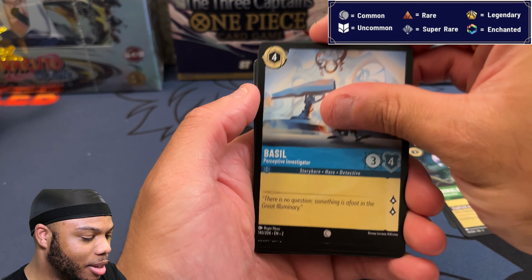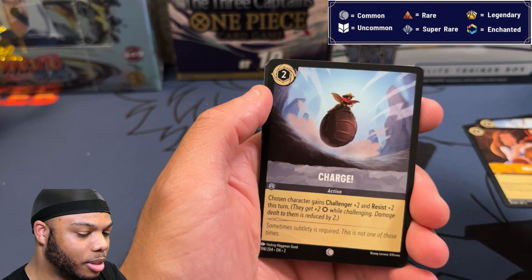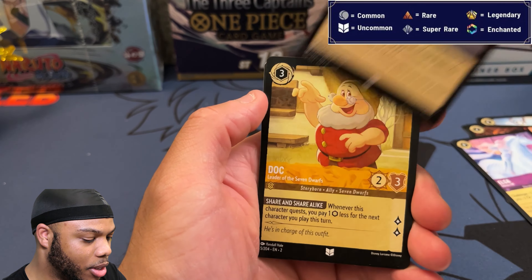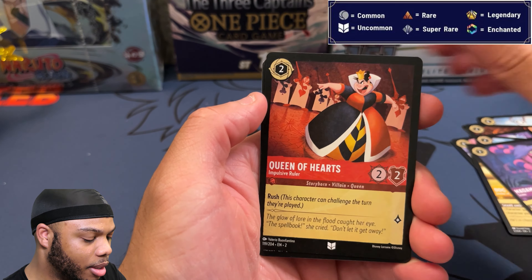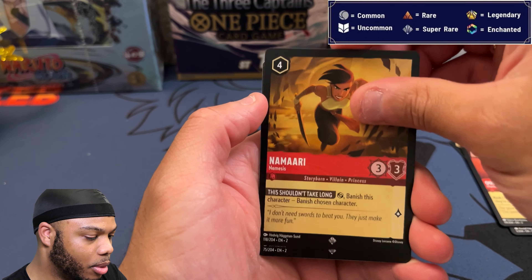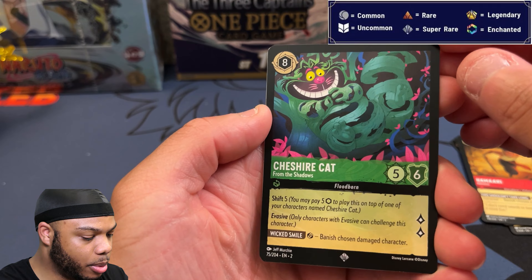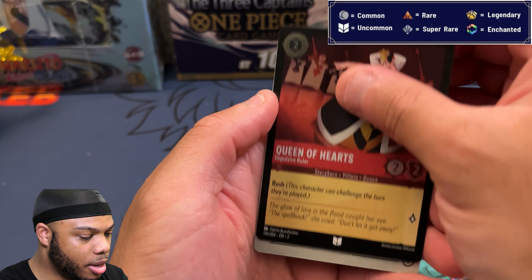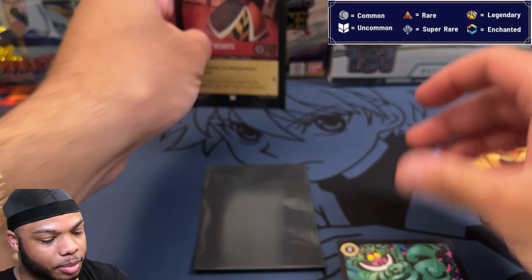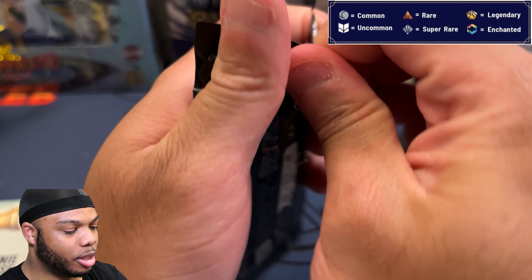Pack one: Mulan, Donald Duck, Basil, Elsa — looking for Elsa enchanted — Charge, Doc, Madame. We got the Cheshire Cat for the super rare, and the foil is Queen of Hearts. Super rare but non-foil — that's kind of a mess pack. On to pack number two.